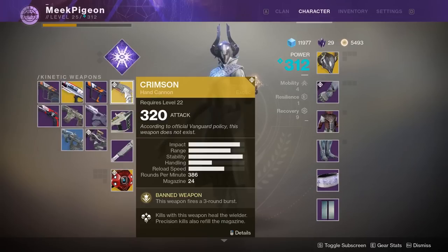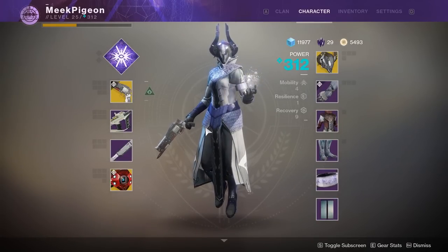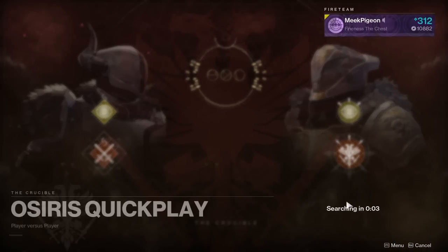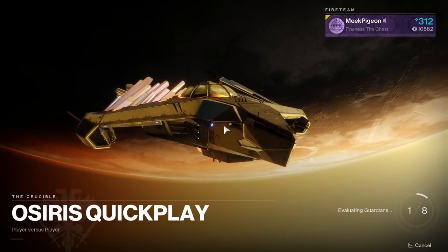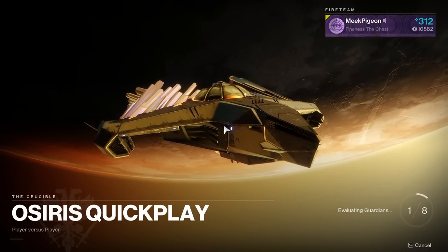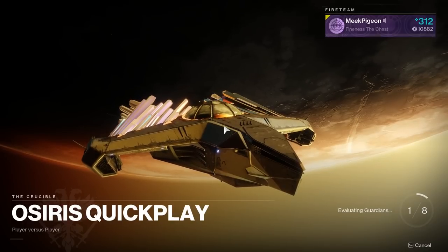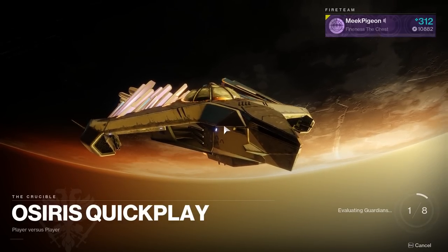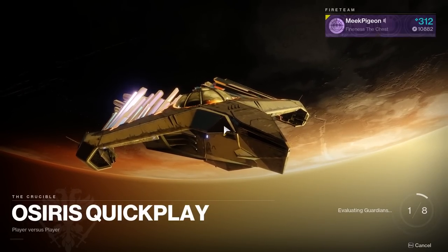A big thank you to Meek Pigeon for letting me use his Crimson. We're gonna be using his Voidwalker with Devour, which is apparently also nutty. Your weapon heals you, your abilities heal you — what doesn't heal you? And with that said, I am excited to hop into the Crucible and see how this bad boy works. So far I've been pleasantly surprised by the two exotics we've played with. Obviously the Prometheus Lens being the most OP — it shipped with a bug, damage was bumped up, so it's definitely getting nerfed soon. Then we have the Colony, the Grenade Launcher that shoots homing spiders. Really fun as well. And now we have the Crimson. All of these seemed promising and so far I haven't been let down. Let's continue the trend.